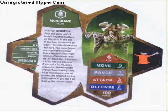Moresbane — the first Elf and Wizard ever to be released for Heroscape. Rod of Negation. It's a really long special.